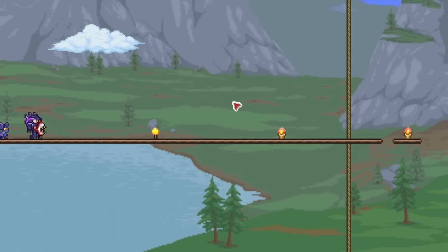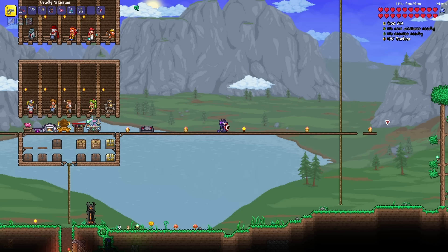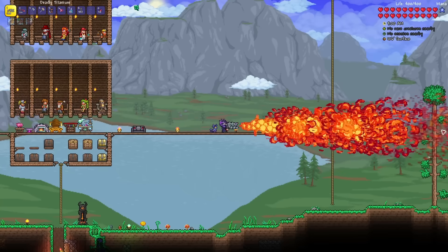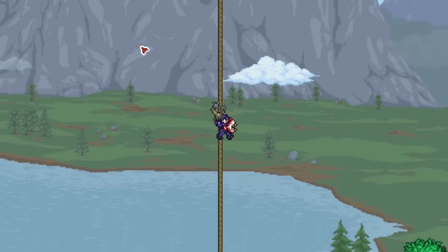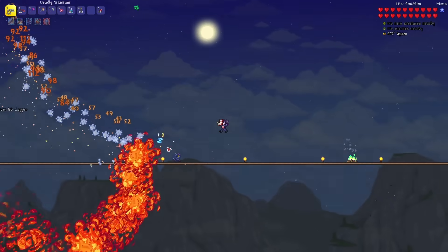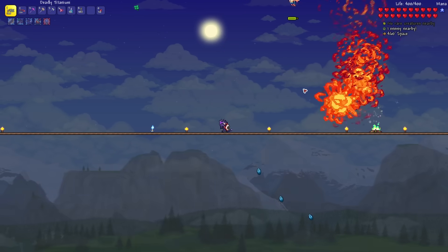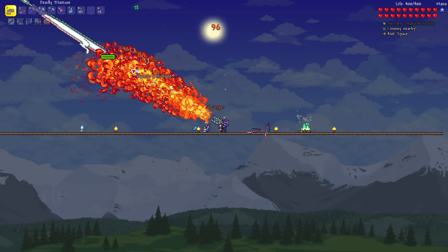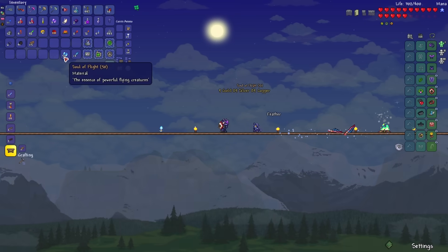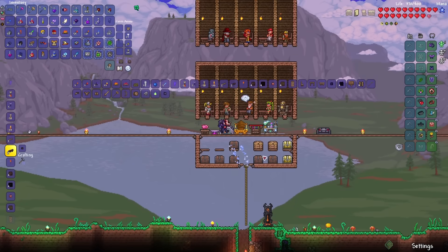This Flamethrower has such a long range of attack that it literally reaches the ends of my screen. Let's go up into the skies to kill some Wyverns for their Souls of Flight to craft a pair of wings. That Wyvern got shredded — I just realized this weapon is going to be insane against the Destroyer. That is plenty of Souls of Flight, and that's enough Souls of Night. Now I can craft Demon Wings.